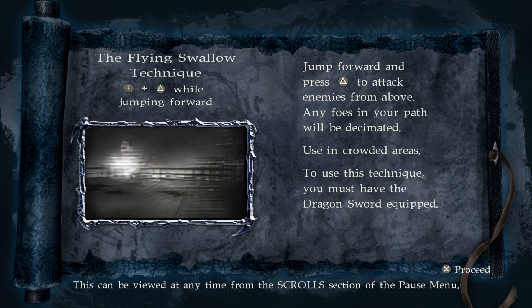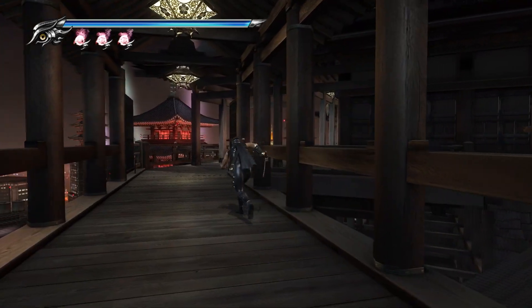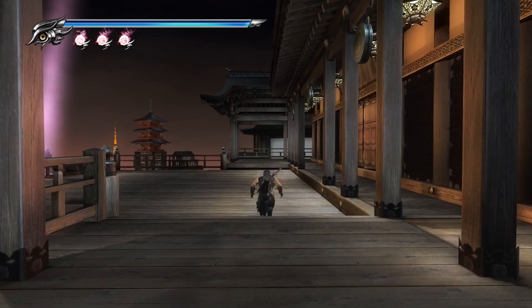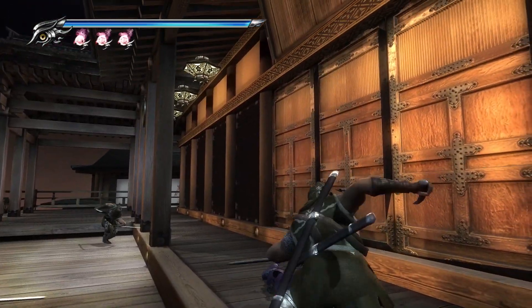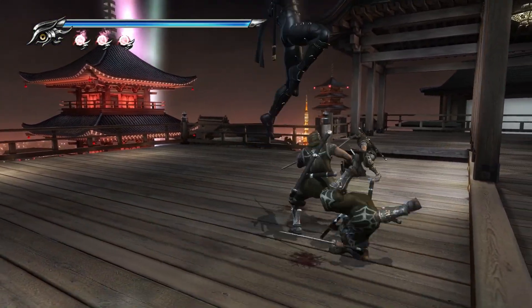So the game is now teaching us about that aerial move I mentioned — it's a great way to close distance and also get a few lucky shots. Like that guy — see, we just took out his head.